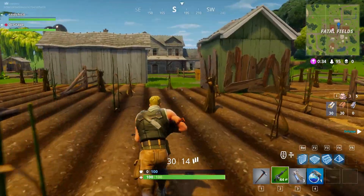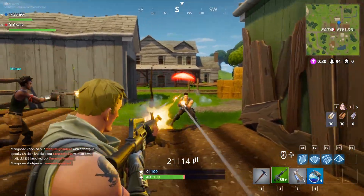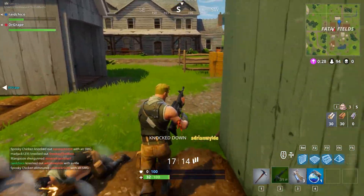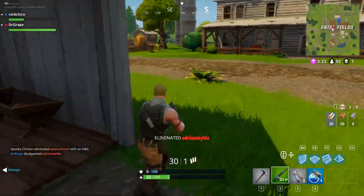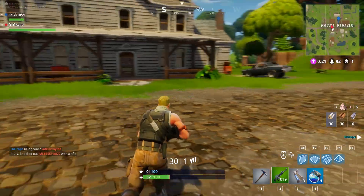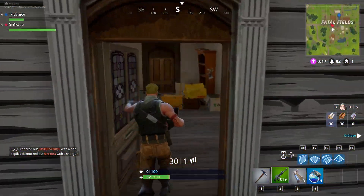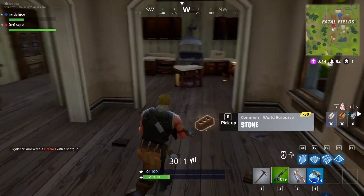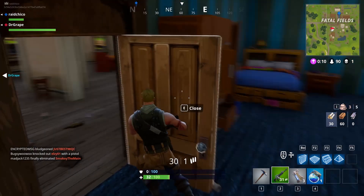In this game I did get the new snowball launcher from a guy we killed and it was actually really cool. The snowball launcher is literally just like a grenade launcher — it bounces everywhere. We literally died when I tried using it because I'm not great with it. I enjoy this gameplay even though it's not my best. I did get the new snowball launcher in. I'll see you guys in my next video. Peace.